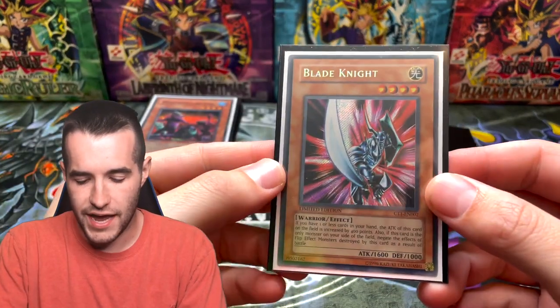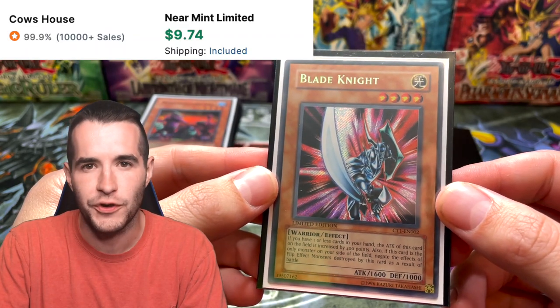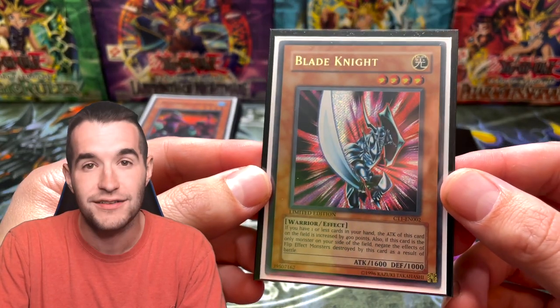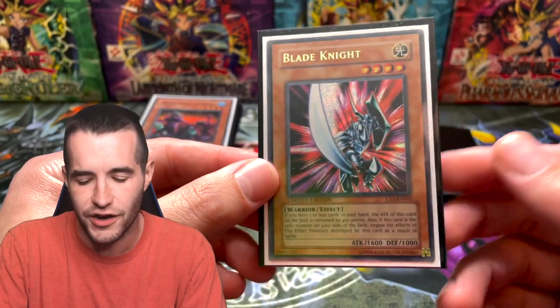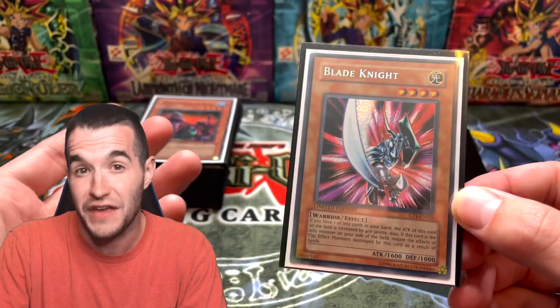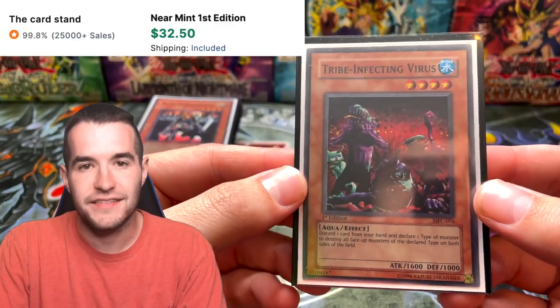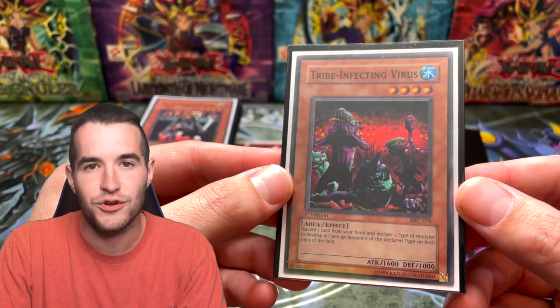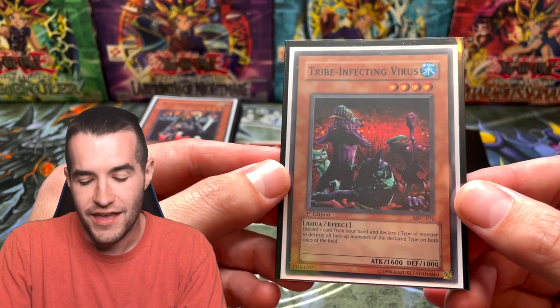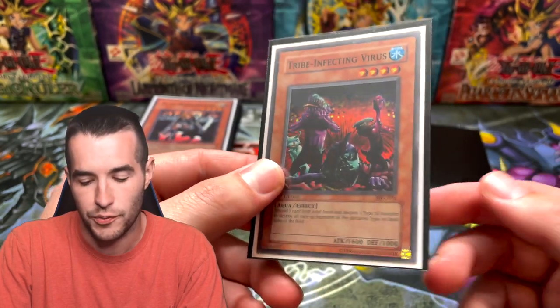It's a really fun format and you don't have to read like 50 pages of cards to figure out what your deck does. The Blade Knight is pretty good overall — it can negate flip effects if it's the only card on the field, and it becomes a 2000 if there's only one card in your hand. In goat format you usually don't have a ton of cards because there's not a lot of card advantage, so it's a really good card. Next up is Tribe-Infecting Virus — this card was banned for years so it's definitely good.